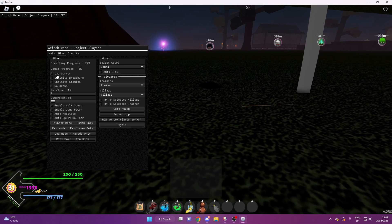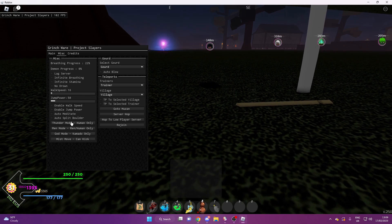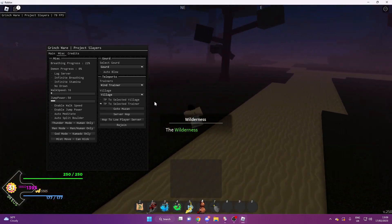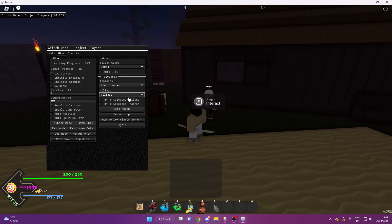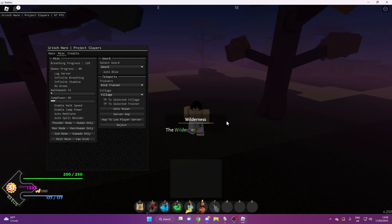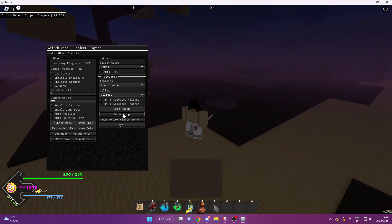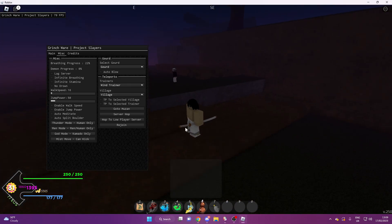Under Misc, we're not going to do lag server, but you've got infinite breathing, infinite stamina, no drown, walk speed, jump power, meditate, and split boulder. Under Gordes, I'm not really sure how to use those. But if we do wind trainer, it'll teleport us to all the different trainers and different villages. You can go to Muzan if he's in the server. You can server hop, hop to a lower player server, or rejoin the same server that you're in.